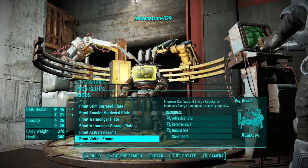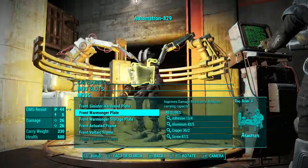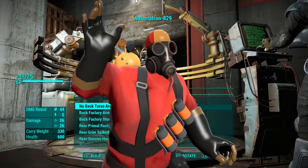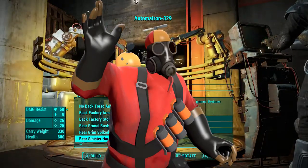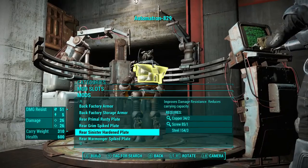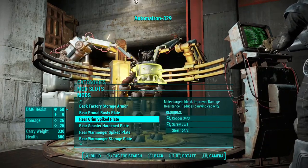Today's build is a - I think it's a Pyro build. If you don't know what the Pyro is, I'll most likely have it on the screen now. Basically, Pyro is a class from Team Fortress 2 where you kind of use a flamethrower as your main weapon and burn stuff. So that's what I've gone for this.